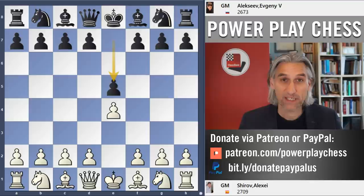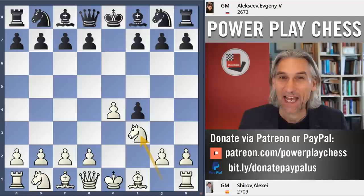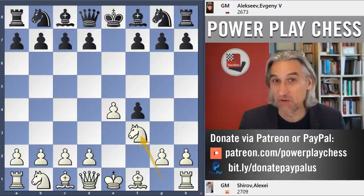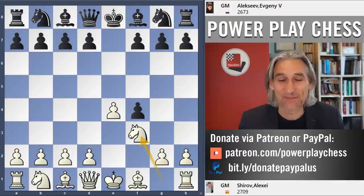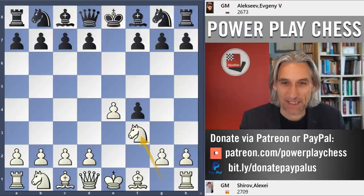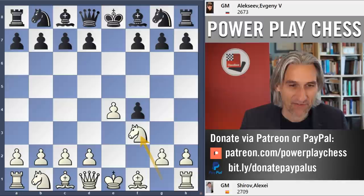Over the last few videos I've been looking at the Bishop's Gambit. In today's game we return to the King's Gambit proper with Knight f3, and I'm featuring the play of the legendary Alexei Shirov, one of the most creative and daring players over the last couple of decades. This is just a wonderful game — really one of my favourite King's Gambit games. It's a game between Alexei Shirov playing white and Yevgeny Alexeyev playing black, played in Lublin in 2011.